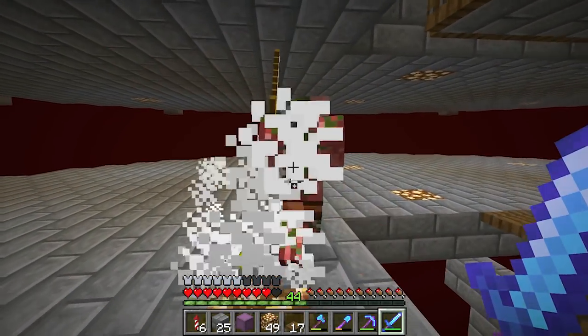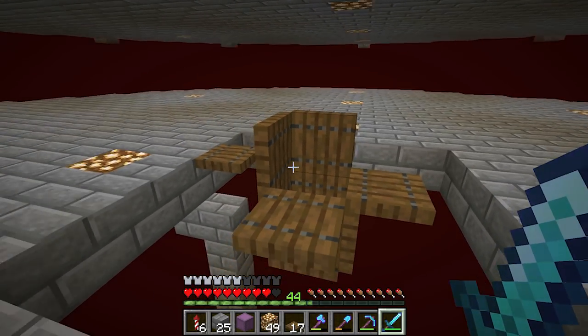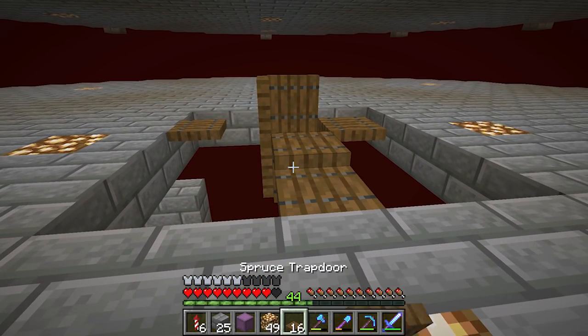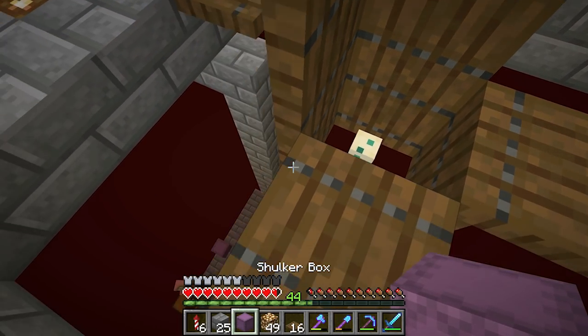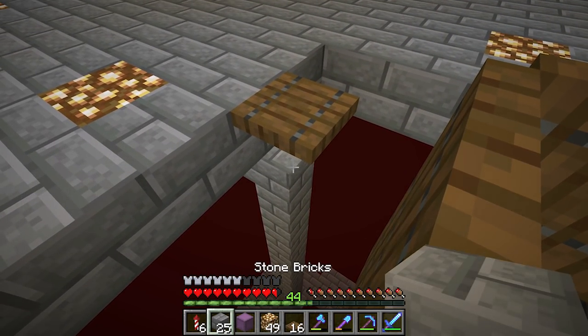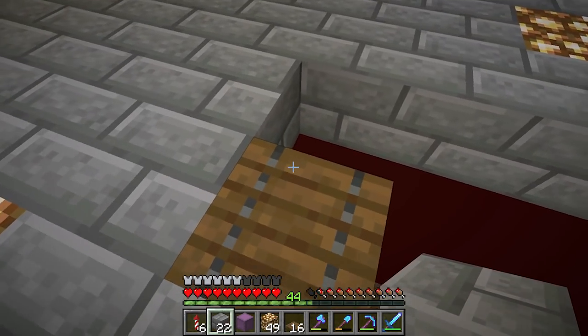Did he destroy the egg? He did destroy the egg, didn't he? Can't see in there. Oh no, he didn't. Okay, anyways — I want to move the egg up a level because I put it in the wrong spot in the first place. I actually built this entire thing one too low.